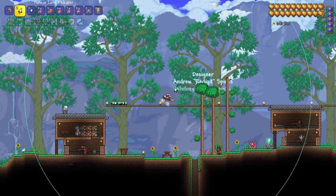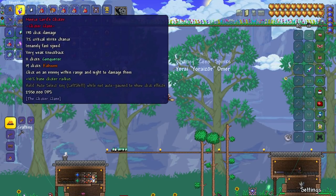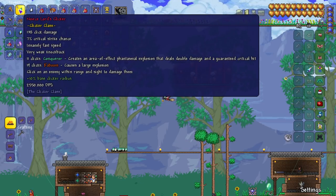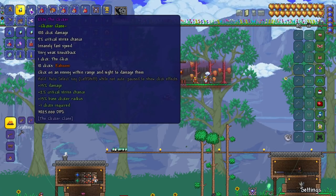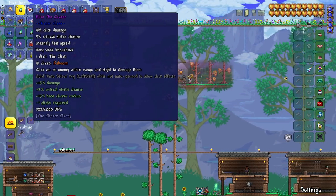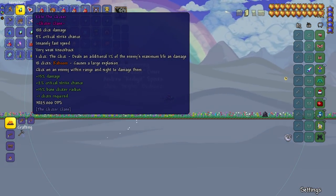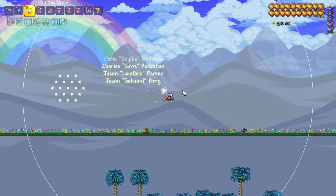So what's the difference? You have the Lord's Clicker, which does 138 click damage, and its ability creates an area of effect phantasmal explosion that deals double damage and a guaranteed critical hit. The other one here is 188 click damage — click on an enemy within range and line of sight to damage them, causes a large explosion, and the click deals in addition 1% of the enemy's maximum life as damage. Look at that!